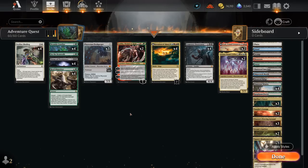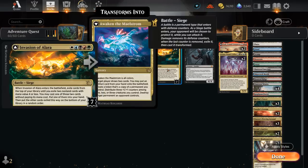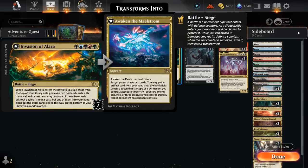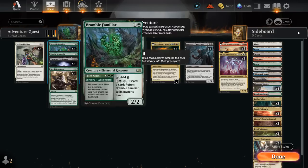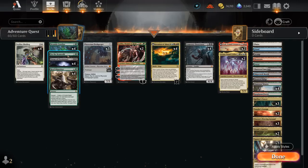The concept behind this deck is ingenious. We've got Invasion of Alara, a 5-mana battle that says when it enters the battlefield, exile cards from the top of our library until we exile two non-land cards with mana value 4 or less, we get to cast one of them for free, and the other one goes into our hand. The only two cards we can possibly hit are Bramble Familiar and Up the Beanstalk.